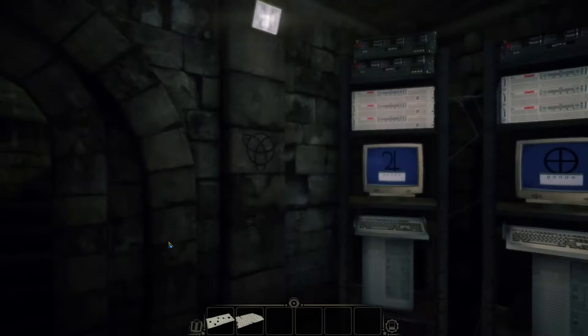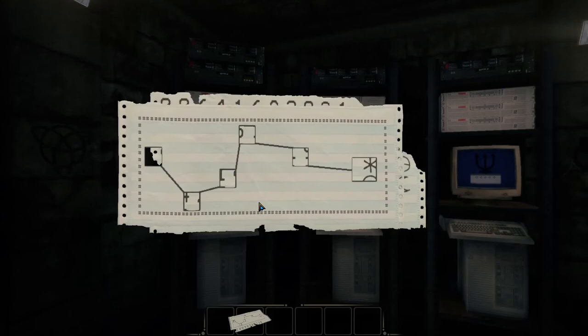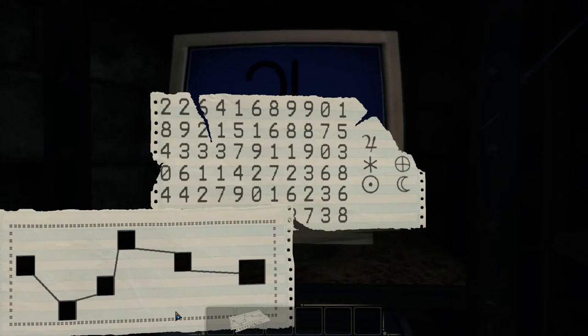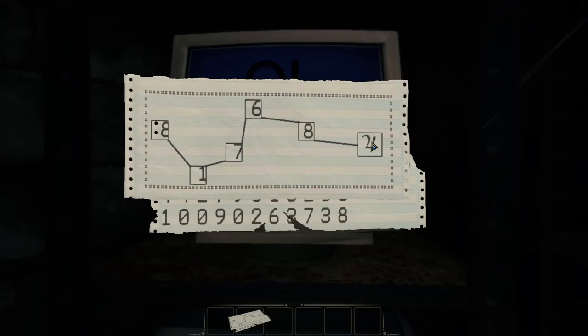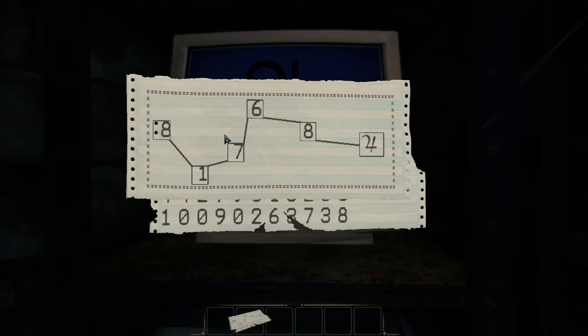It's a sheet of paper, and the shape looks kind of like the other one we have, so let's combine them together. Now we can superimpose one over the other. We have Jupiter over here. Move the paper aside and you see some symbols. The Jupiter symbol is here — if you highlight the Jupiter symbol with the big box, in the other boxes you get a number code. This one is 81768 for Jupiter.